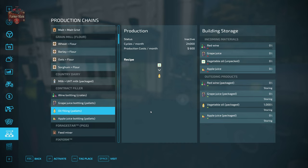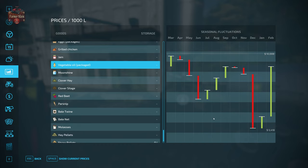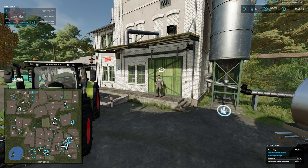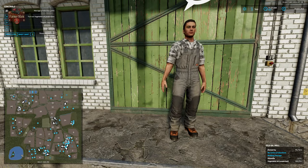The contract filler is going to accept red wine, grape juice, and now vegetable oil and apple juice. It's going to take the unpackaged vegetable oil and convert it into packaged vegetable oil. We can then go and sell our packaged vegetable oil at either the bakery, the beer parlor, supermarket, or village shop. As far as prices go, we are on easy mode, but overall we're looking at price variation somewhere between $10,000 and $5,418 per thousand liters. There is no capability of selling the unpackaged vegetable oil, so we have to take it down and get it packaged in order to further profit from it.